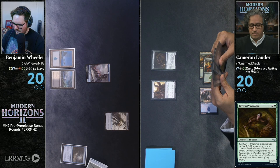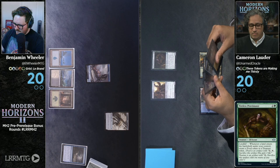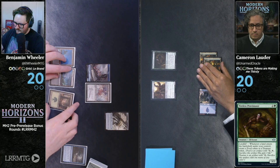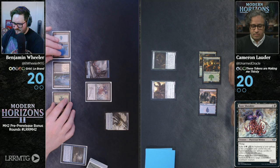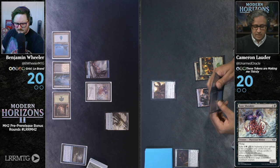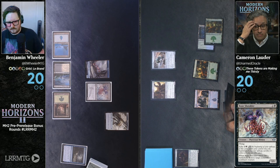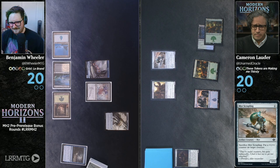I'm going to untap, draw, play a basic forest, and cast a Bone Shredder. I'm going to blow up your Tireless Provisioner, please and thank you. I don't think this crab's attacking, so I'm gonna pass. It is not a crab that knows only fight. Tangle Pool Bridge. And then I will also cast this Mere Scrappling.